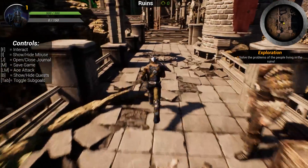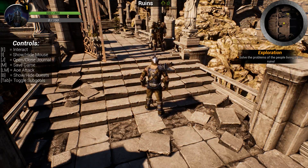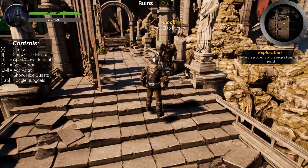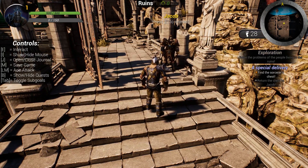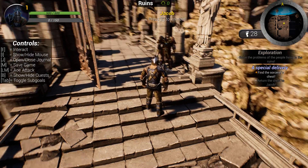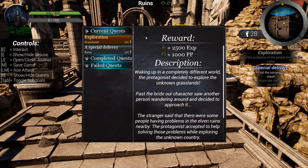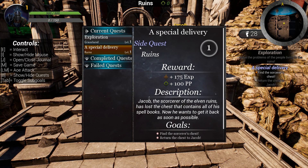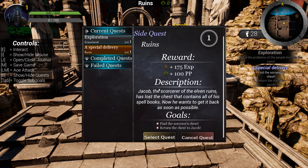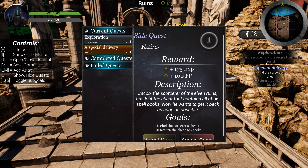On our minimap you'll now see a question mark representing Jacob, which means he has a quest we can accept. Pressing E, his quest 'A Special Delivery' is added. Pressing E again he says 'Please help me find my chest.' Looking at our journal, there is a new entry called 'A Special Delivery' — the text is colored blue, meaning it's a side quest. We have a description and goals: 'Find the Sorceress's Chest' and 'Return the Chest to Jacob.'